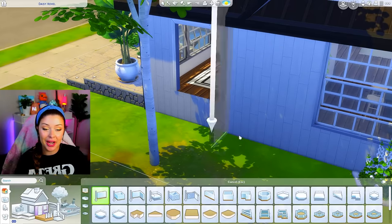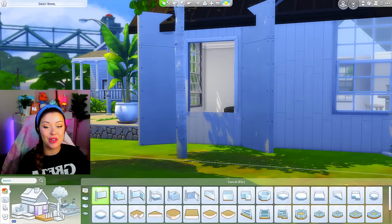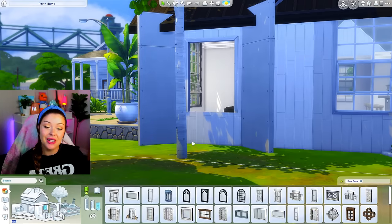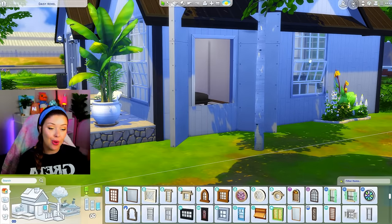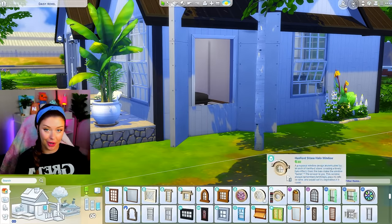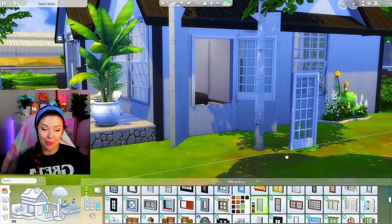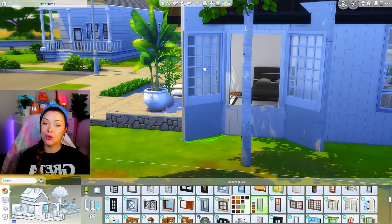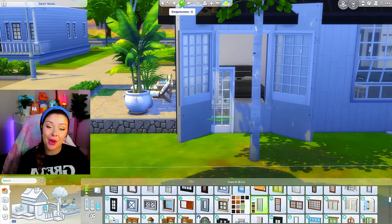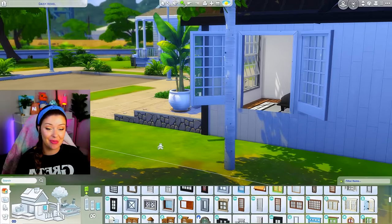Next, on the sides of that archway, we're going to build our diagonal walls — those are going to be deleted afterwards, so don't worry too much about those. Then we grab a window; I want one that matches what I have going on already. I'm going to use the Sims 4 Snowy Escape to match that pattern, and I'll hold Alt on my keyboard to get those as far to the right as possible, making sure they're hugging the edge. Then once I'm happy with that, I use the hammer tool to delete the diagonal walls. And we're done with the Sims 4 hack there.